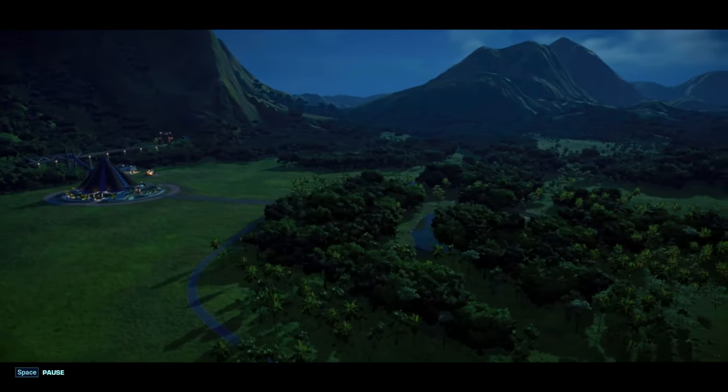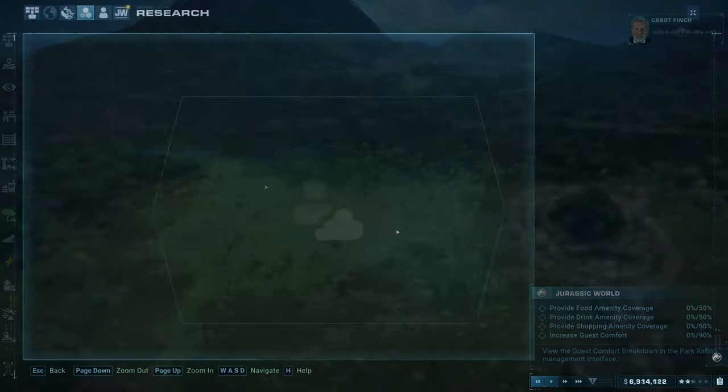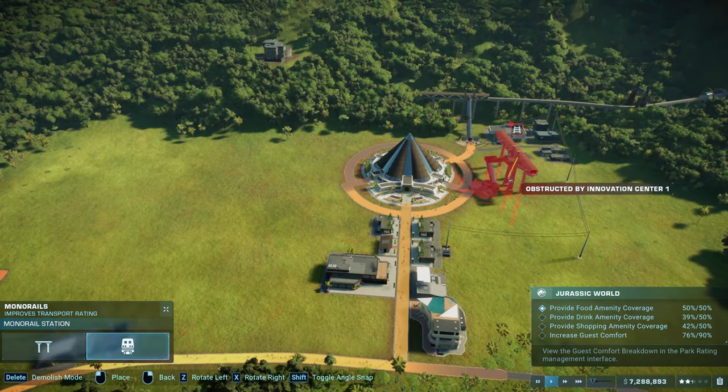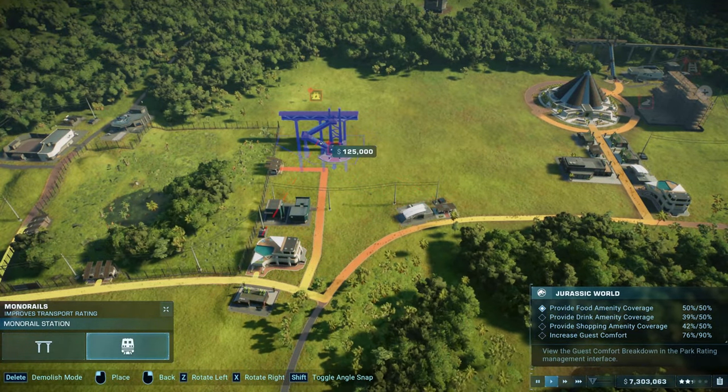With guests arriving in the park you will have to increase the amenity coverage as well as the guest comfort. This task can take a bit more time and resources, especially if you placed your enclosure on the edge of the map instead of being centralized. To increase comfort you can upgrade your path.